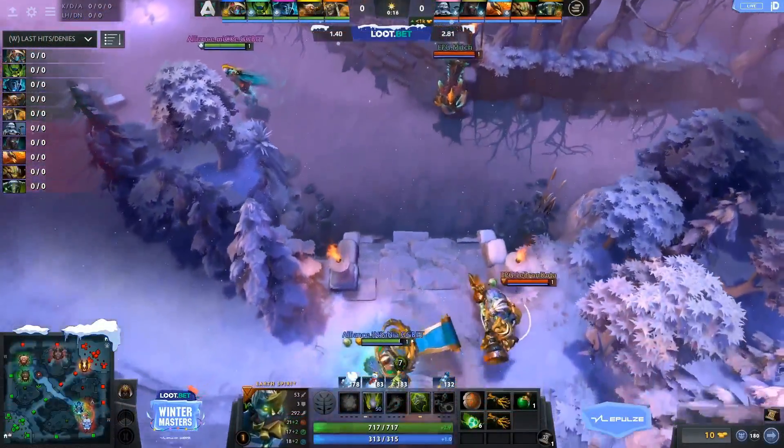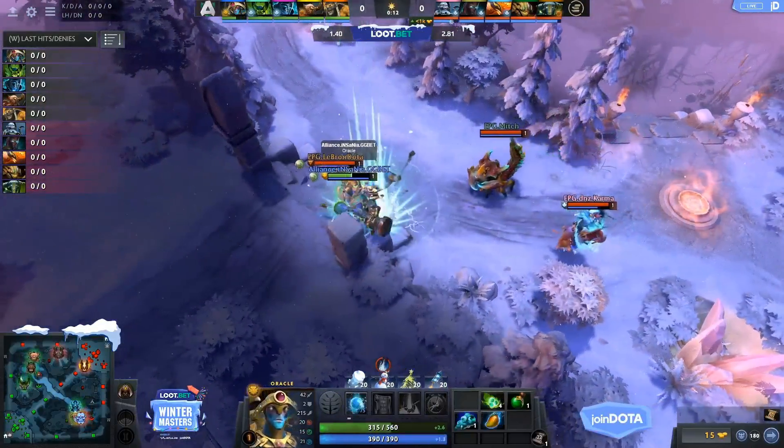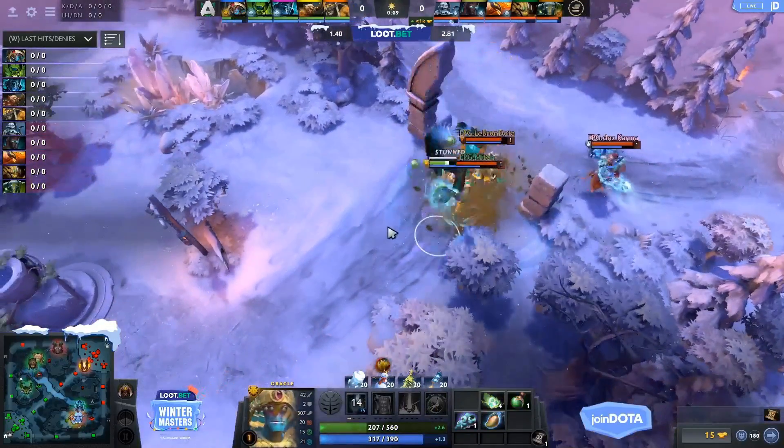They're getting really aggressive down here already. Insania getting poked by LeBron. He's going to go for that roll forward immediately to get that stun. They'll get that Frost Blast as well — trying to purge it off.